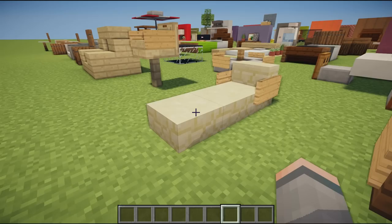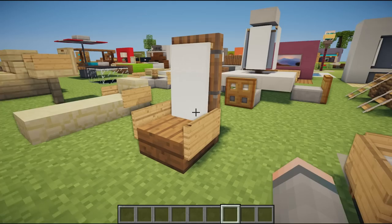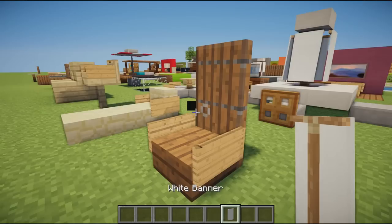Next we have a sun lounger — you kind of have a stair, two slabs, and signs either side. You can have signs going all the way around. It's a pretty cool design to have at the beach or by a swimming pool.